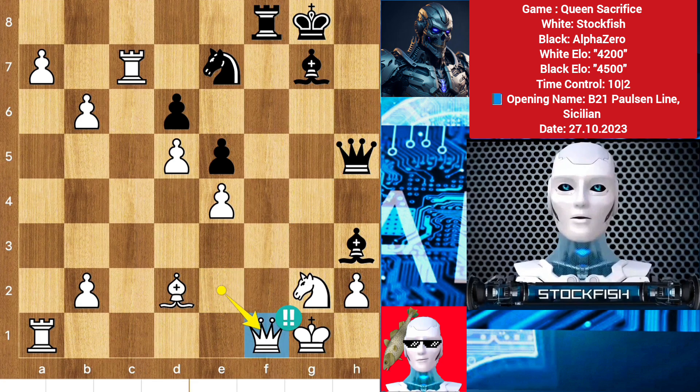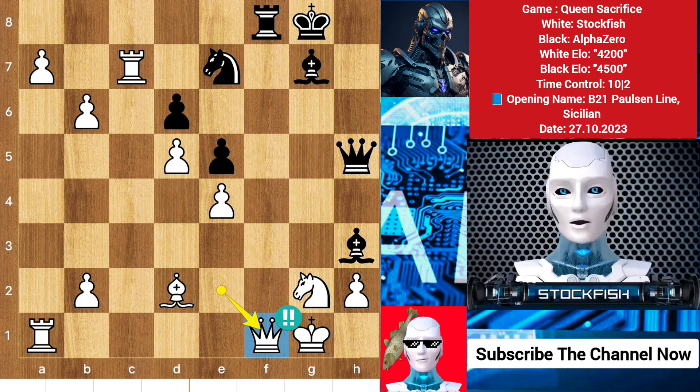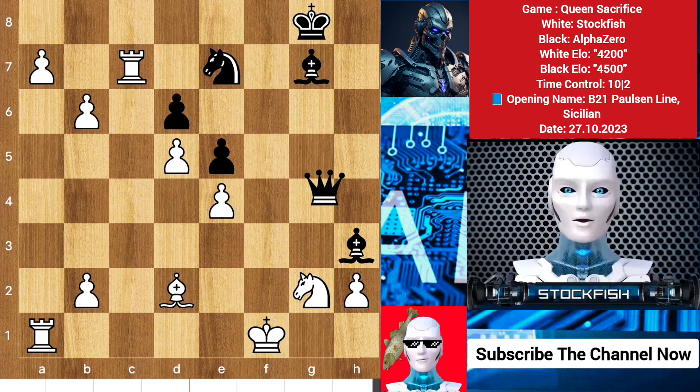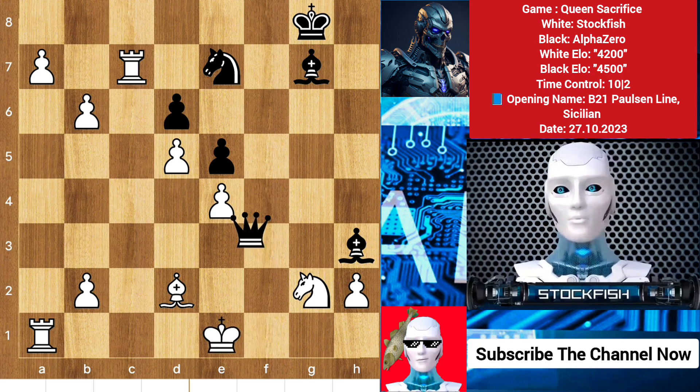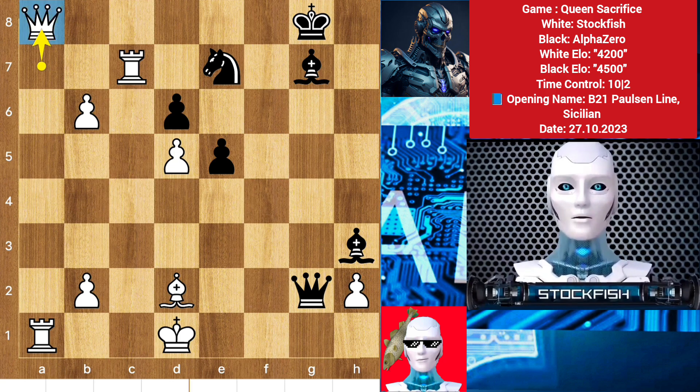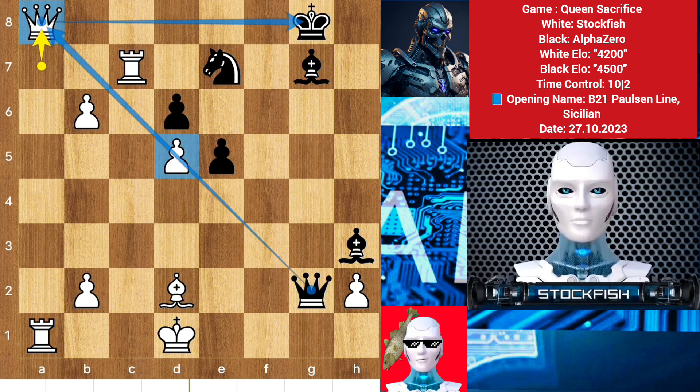I played queen takes rook, sacrificing my queen for a rook. Rook takes f1, king takes rook, queen f3 check, king slides, queen takes check, king here, queen takes. I promote my new queen on a1. Alpha Zero's bad luck — he cannot take the queen because of this d pawn which I moved long time ago. I already told you: if you close the center structure then it becomes hard for your opponent to defend the queenside with kingside pieces.